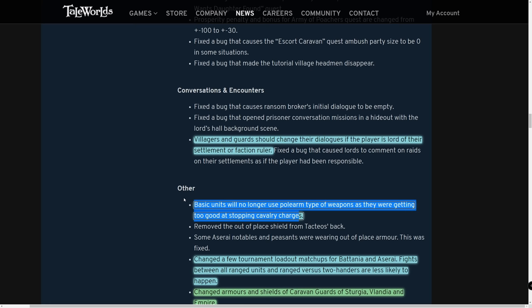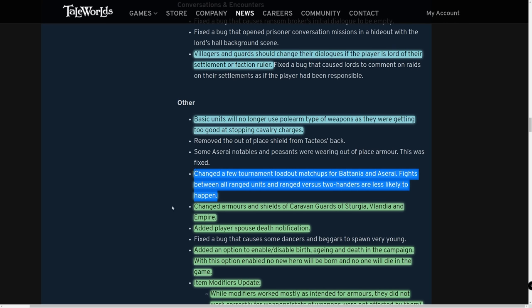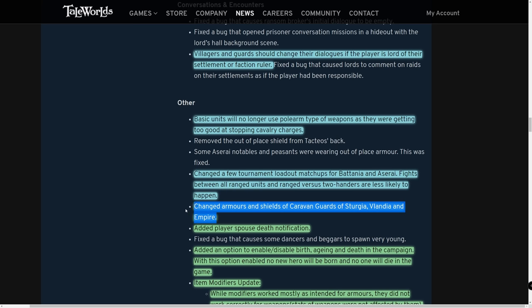Basic units will no longer use polearm-type weapons, as they were getting too good at stopping cavalry charges. Tournament loadout matchups were changed for Battania and Aserai — fights between all-ranged units and ranged versus two-handers are less likely, reducing homogeneous tournaments. Armors and shields were also changed for caravan guards of Sturgia, Vlandia, and the Empire.